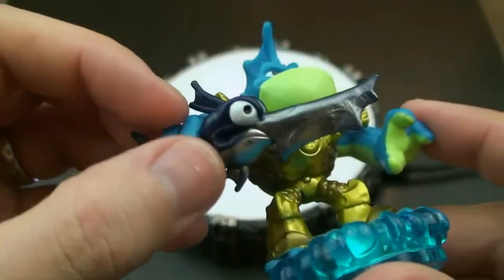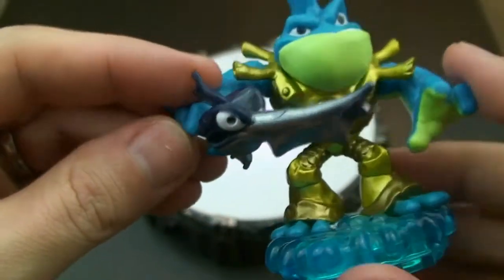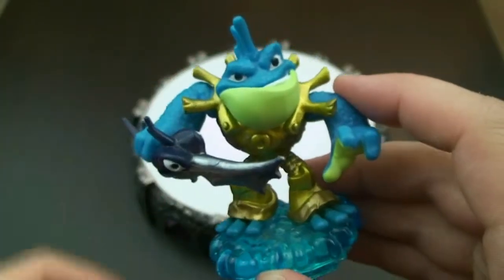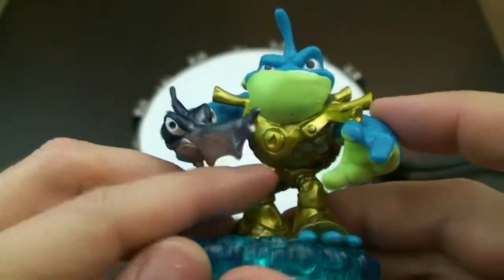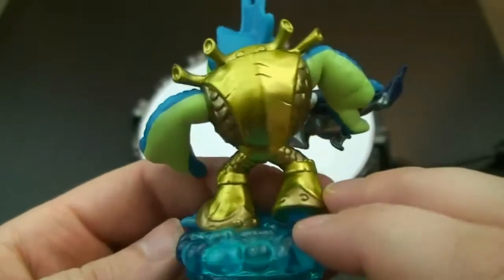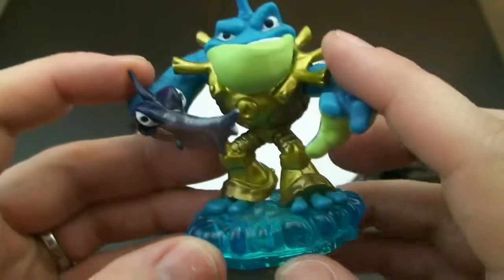He also has this mean-looking fish — a swordfish — and coupled with his big upper body you can bet he probably has a pretty good melee attack. He also has this nice gold armor with the water element crest symbol on it. He has got scales to go with his fishy scales. Yep, he is definitely ready for action.